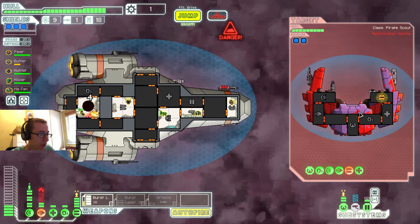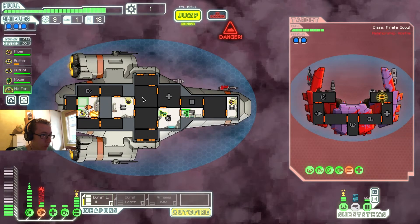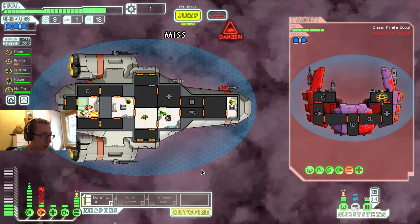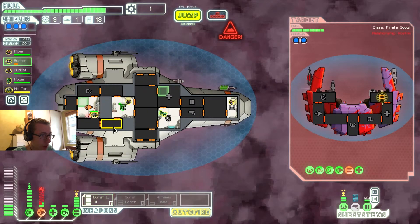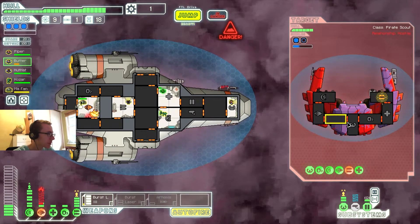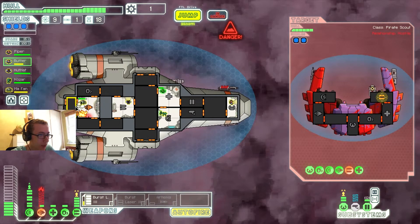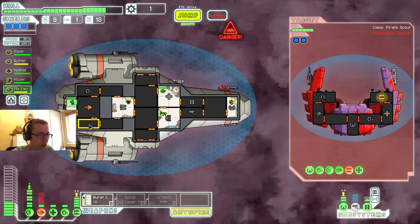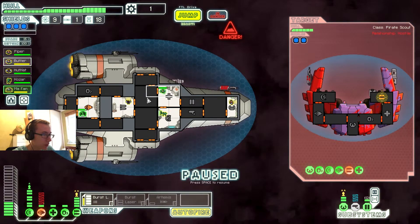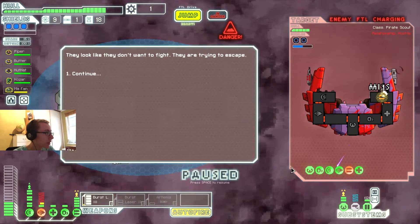Incoming missile — damn, that was a hit. Holy crap, that did a lot of damage. Butters hurt bad — move in to help. Get yourself out of there. That burst laser is pretty good, actually. Was that an ion bomb? I don't even know. It's repairing in — they're charging their FTL.